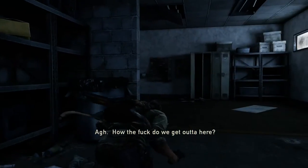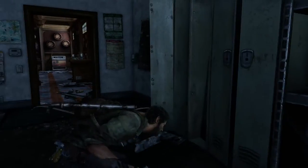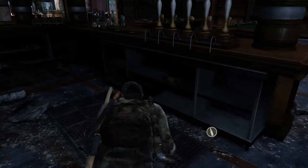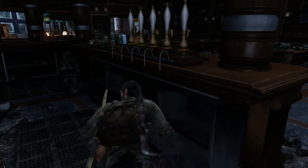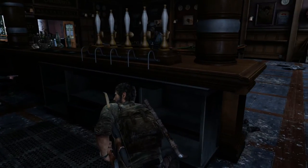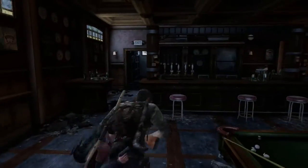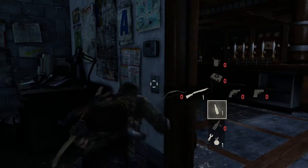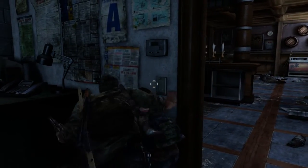We've still got a lot of hunters chasing us down and we've only got one shotgun shell. I could really do with some arrows. Got a health pack there. This guy's coming towards us. We're very limited now on what our options are. If he comes around the corner, we'll take him out with the steel pipe.